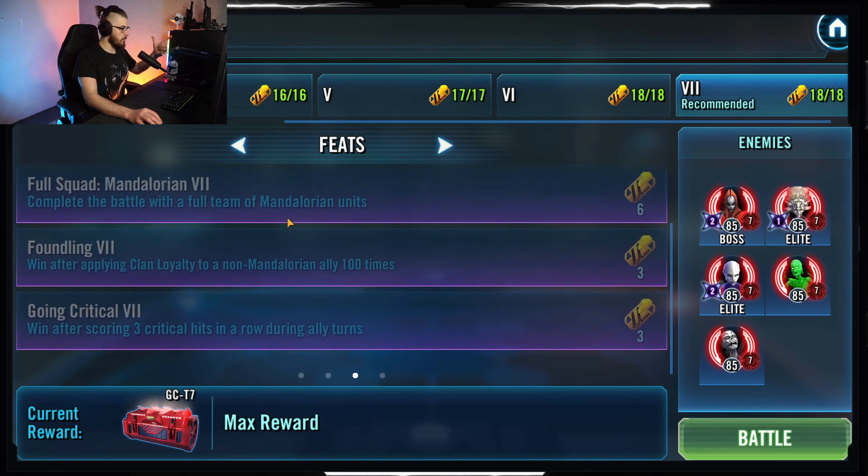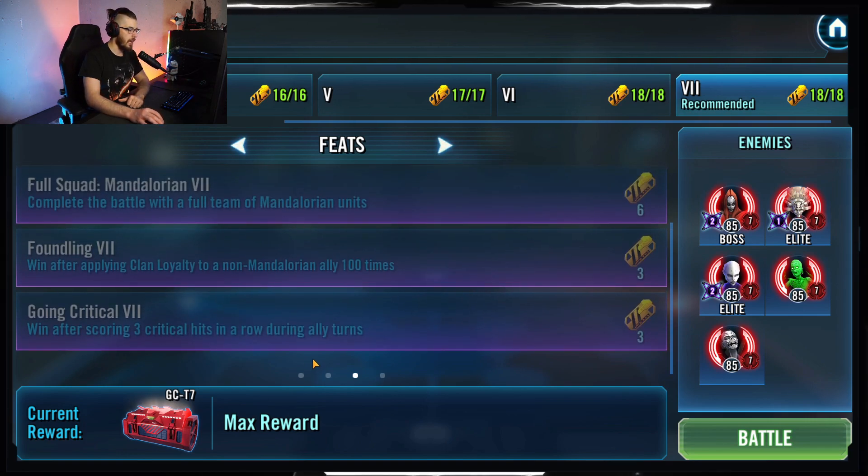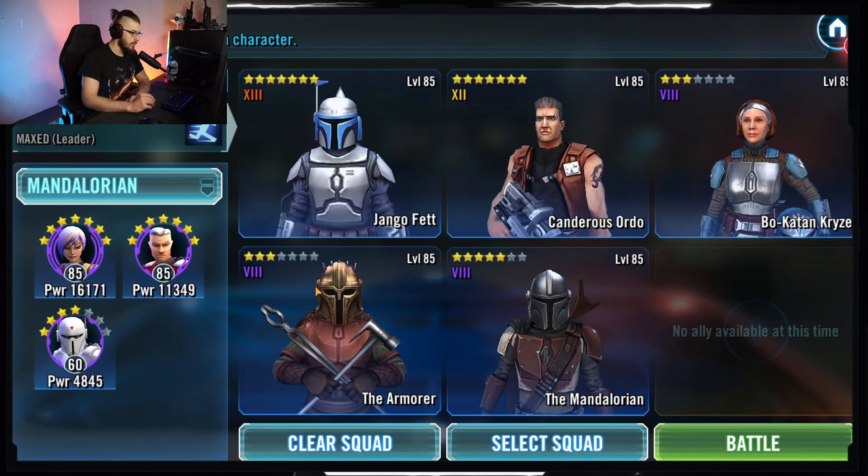This week's feats are: complete the battle with a full team of Mandalorians — that's the tough one; apply Clan Loyalty to a non-Mandalorian ally 100 times; and score three critical hits in a row during ally turns.